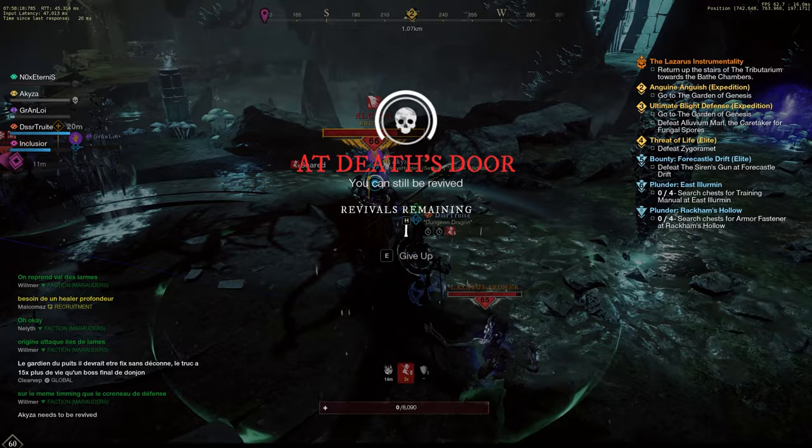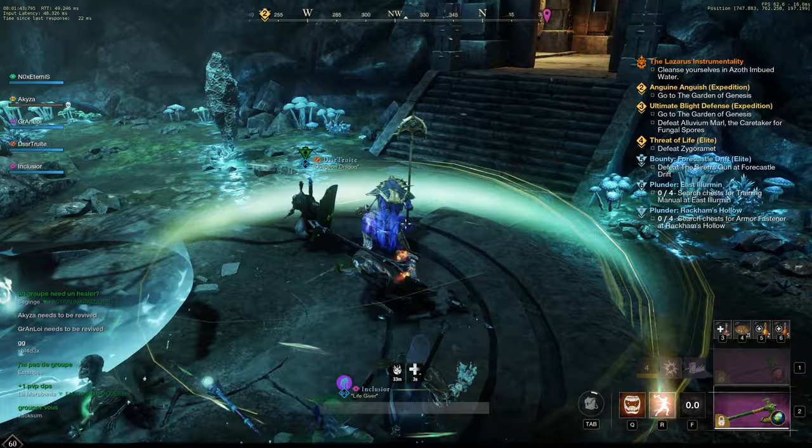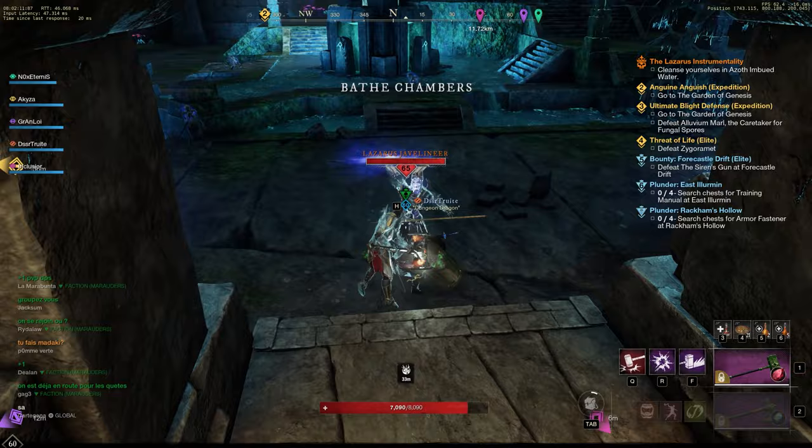When I did this expedition my gear score was around 530 and some of us needed to be revived because we were not expecting that kind of damage. Take out the trash mobs, then focus down the elite. You still can't activate the shrine even after defeating him, so continue forwards into the bait chambers. You will fight some trash mobs and an elite — just a standard fight, nothing crazy. Cleanse yourself and go back to Scylla. Now the shrine activates.